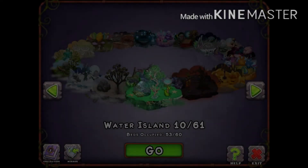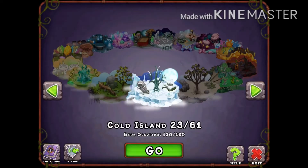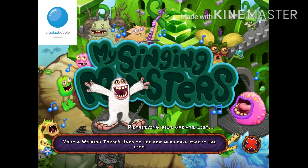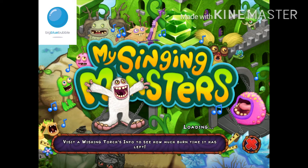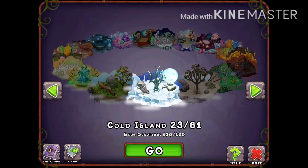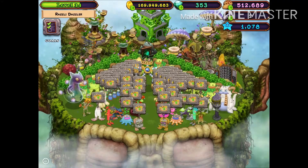Hello everyone and welcome back to another MyCityBossers video. Today I'm going to be telling you guys how to breed every single-element ethereal on all the natural islands. That includes Plant Island, Cold Island, Air Island, Water Island, and Earth Island. So let's start with Plant Island.